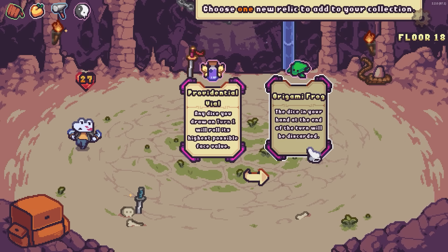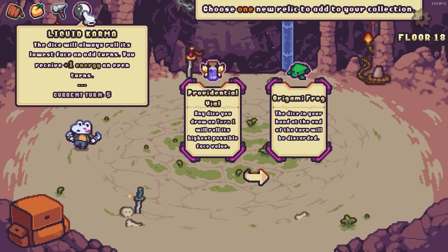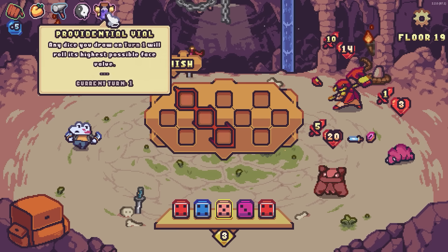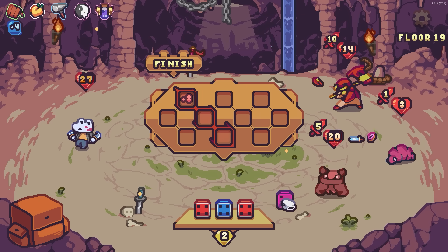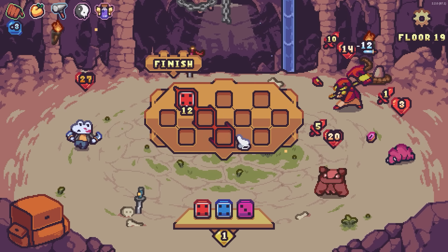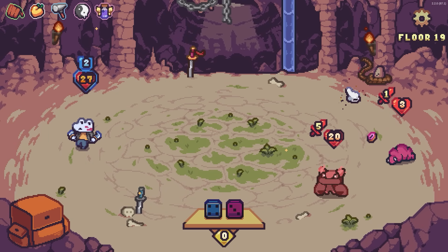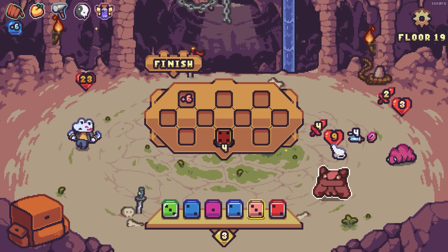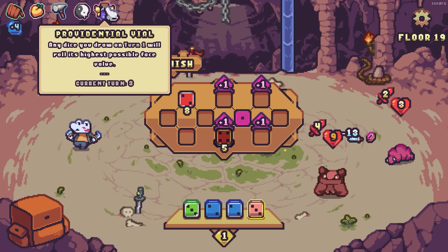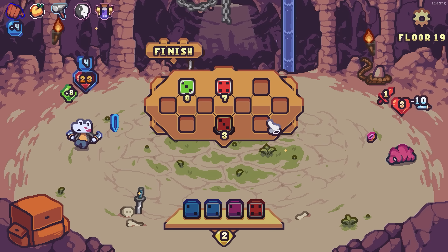Choose a relic: the dice in your hand at the end of your turn will be discarded, and any dice you draw on turn one will roll its highest possible face value. I wanna see what happens combined with this — if the game breaks. It looks pretty good. So we've just completely negated the problems with your boy. We've got a plus eight — attack you — twelve — sixteen damage. Take a few hits, I think that's probably fine because it stops just the big attacks coming in. That blocks all the damage and we hit pretty hard. We can kill — but this doesn't work on subsequent turns, and that's okay. Just give me a big fat heal and a ton of damage. Neato.